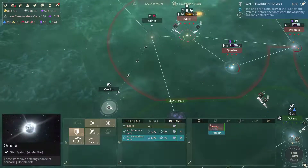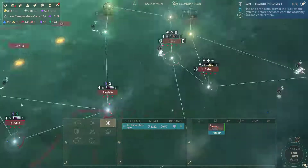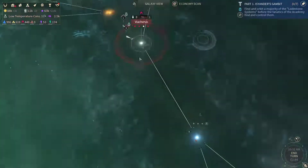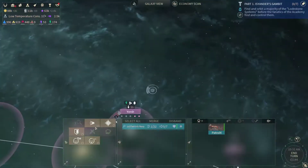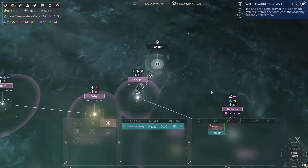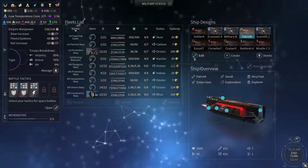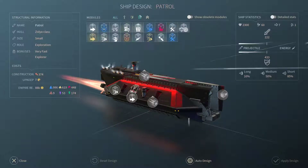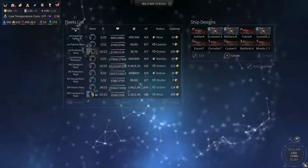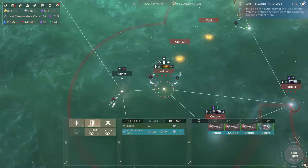I'm gonna send this patrol ship down to Amdor to secure that lodestone. This patrol ship will be done next turn. We need to send our probe out to discover that one. Speaking of probes — we can exchange this probe for a titanium one. That's something that I want to do. Let's end turn.